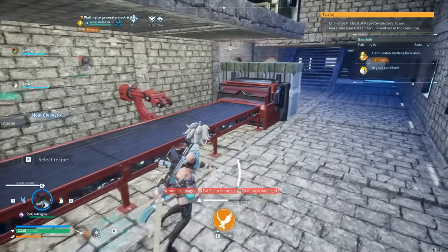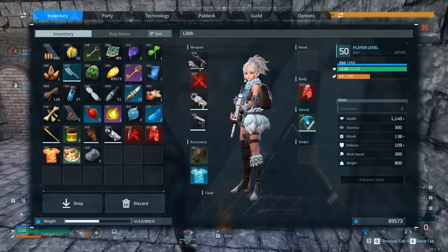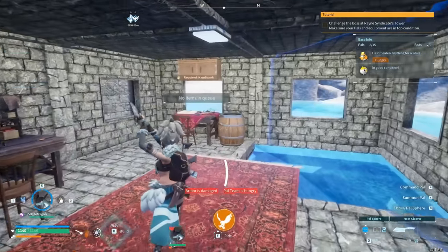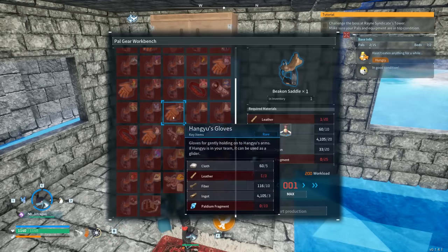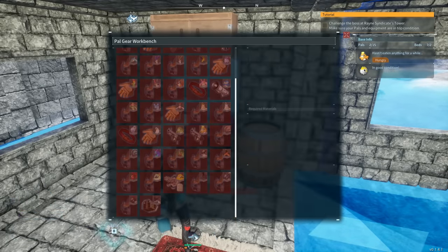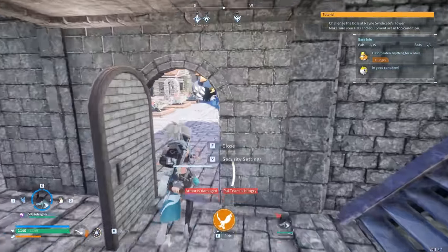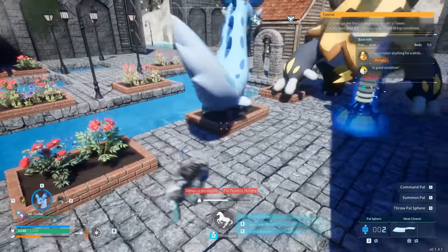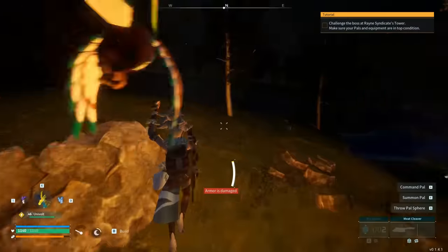Once you have obtained the meat cleaver, you can craft a pal saddle at the pal workbench. You can do this with any pal — all of them will work. That said, it is best to use this with an alpha pal or one that is rare, that will give you a material such as a schematic or the material of your choice.